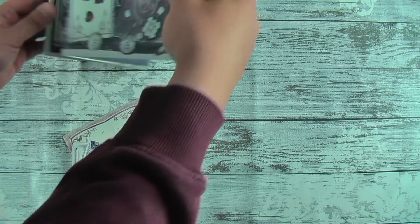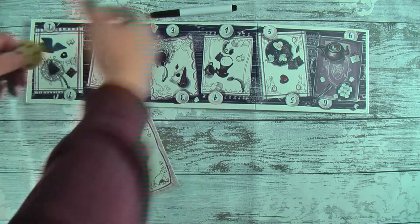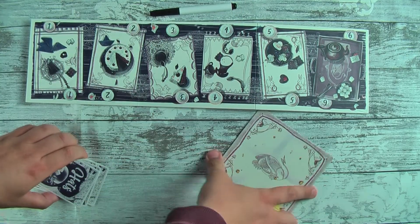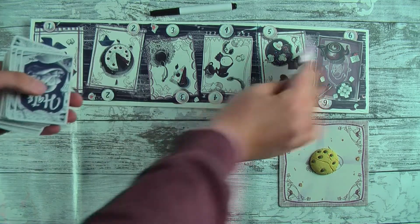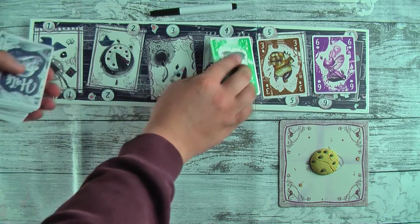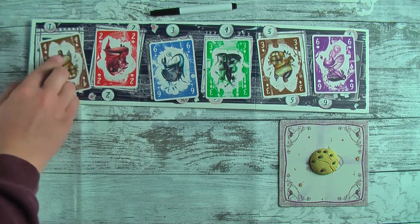Set the board up in the middle of the table, put the pen aside for a moment, put the hanky to one side of the board with the cookie on it, and deal six cards out to the board. Then deal each player nine cards and you're ready to start.